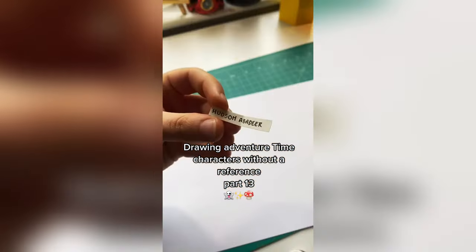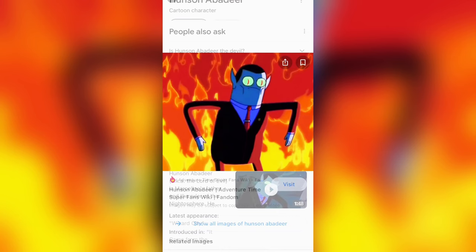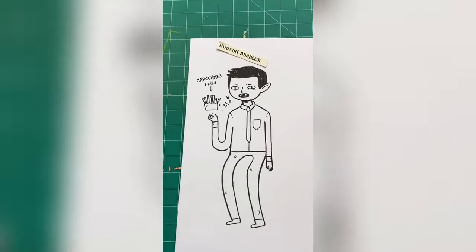Drawing Adventure Time characters without a reference, Part 13. First, I got Hudson Avedere — not Hudson, I know, ridiculous. I love his character design so much.